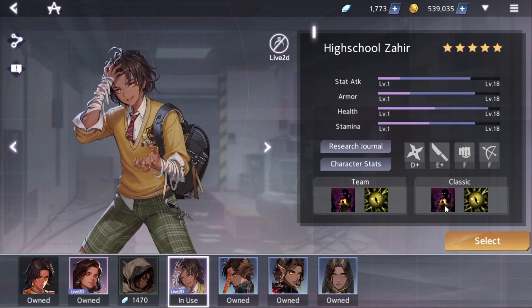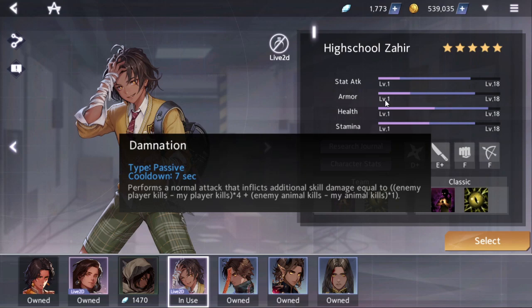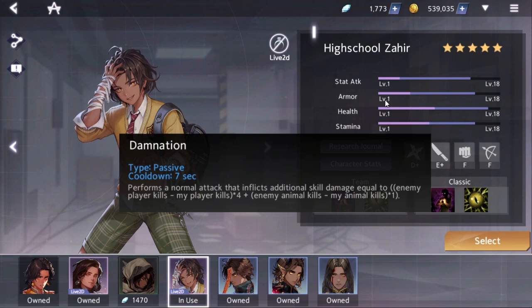His first skill is a passive called Damnation and its cooldown is seven seconds. So every seven seconds your next normal attack will inflict skill damage equal to your enemy player kills times four plus the enemy's animal kills times one. It says 'my animal kills' and 'my player kills' in the text.